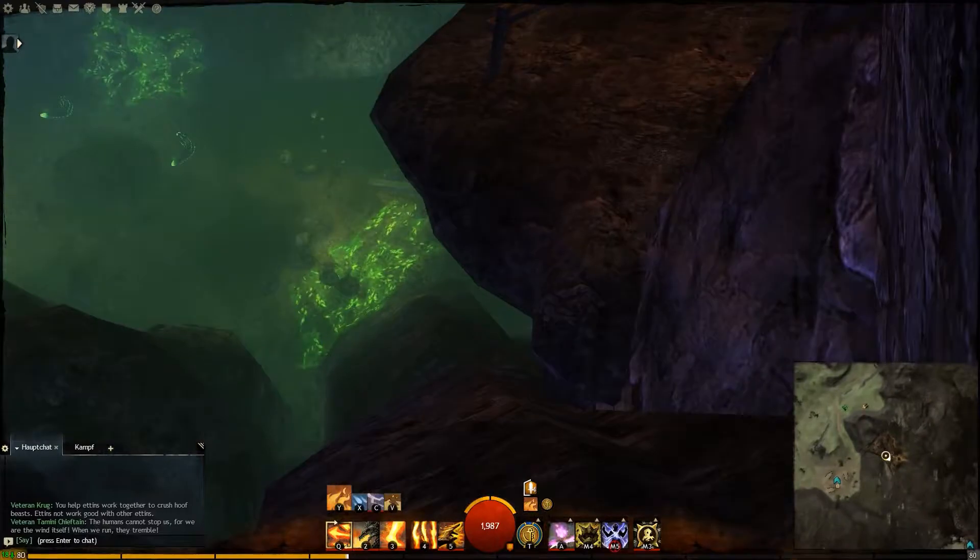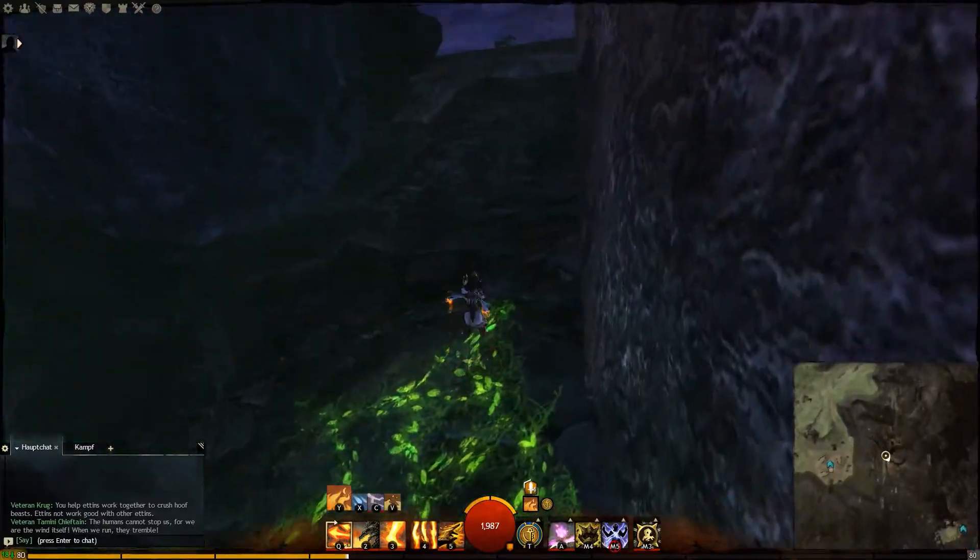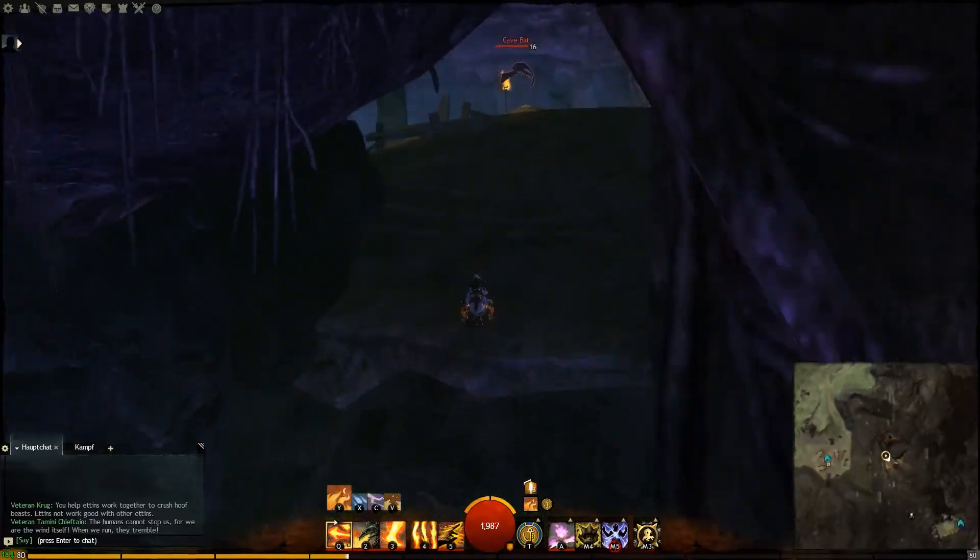Inside the cave there is a small path on the right where you have to jump down a few platforms. It leads to another room where you have to jump across some pillars.